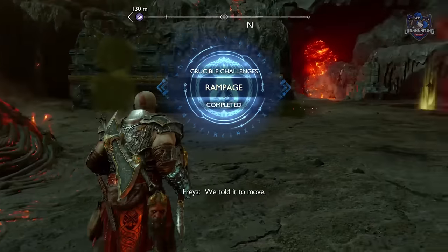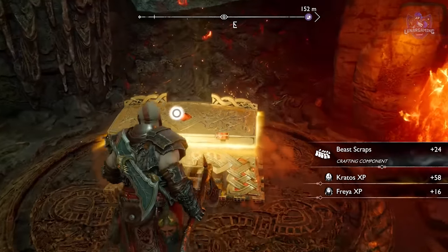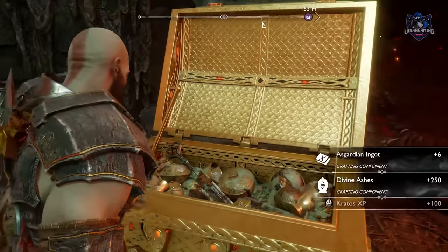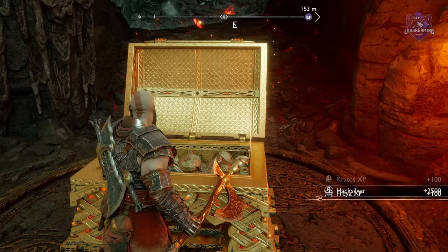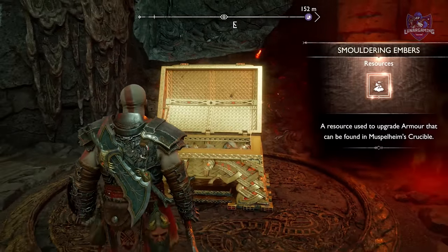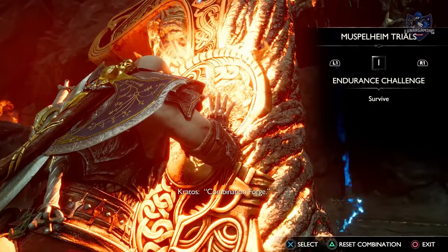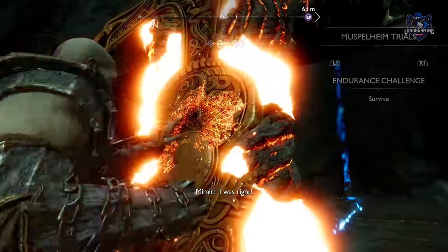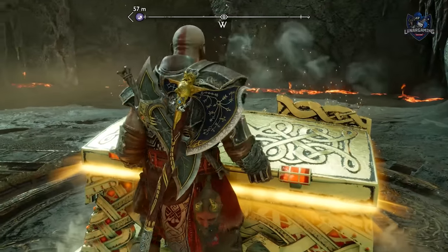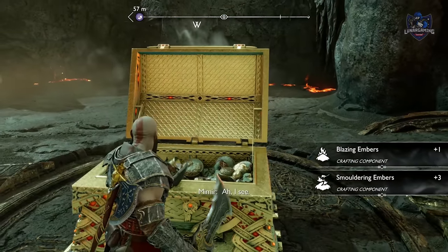The first one will give you your first smouldering ember. You can complete the second trial, which will not give you one this time, but in total you'll have to do eight trials. Then you can do the ninth and final trial for now, where you defeat 100 enemies and the rewards will include three more smouldering embers. Of course the Crucible can still have more challenges, but for now we have enough to fully upgrade our armour.